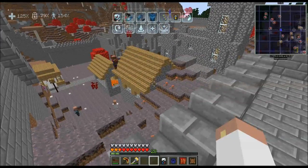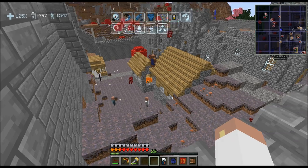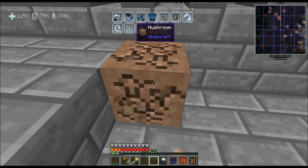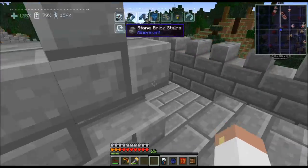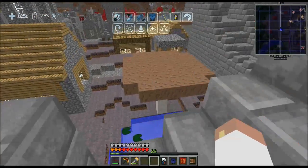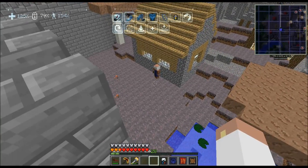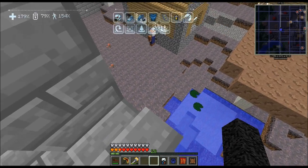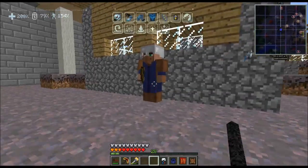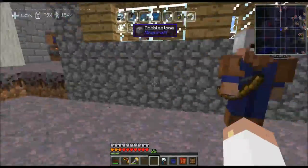There are tons of villagers in there, so maybe this is just a normal village. Why is there lava spilling all over the place? It looks like a relatively normal village - there's the well right there. Wait, what is that guy? I'm kind of scared to go in here because this guy is not normal - he's different. He's a guard from witchery! Okay, so that's cool.